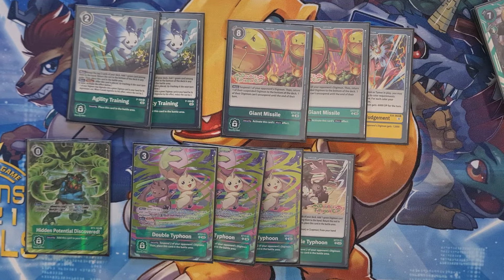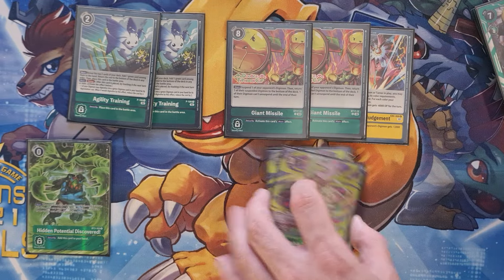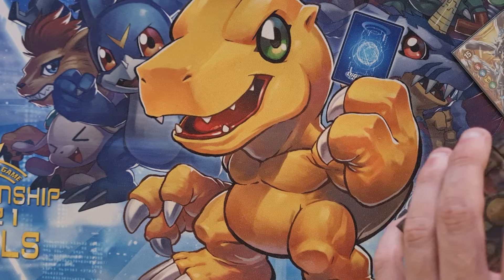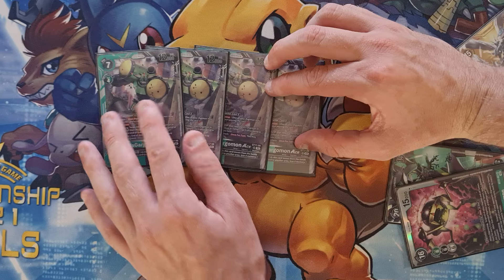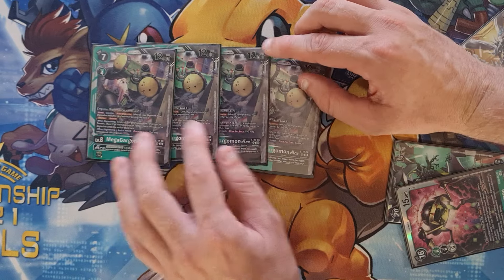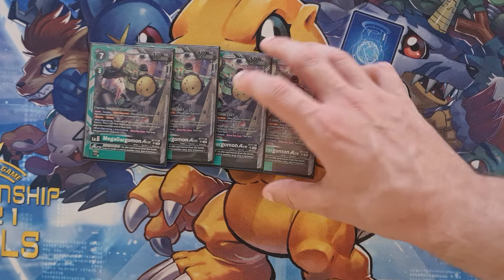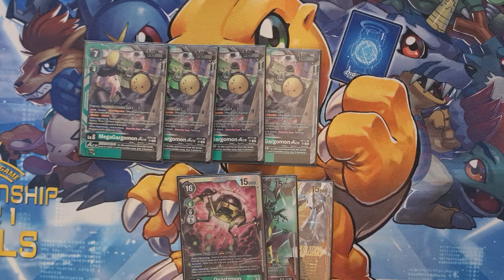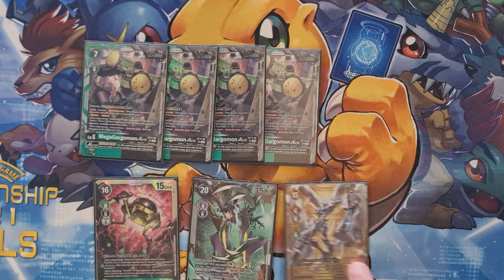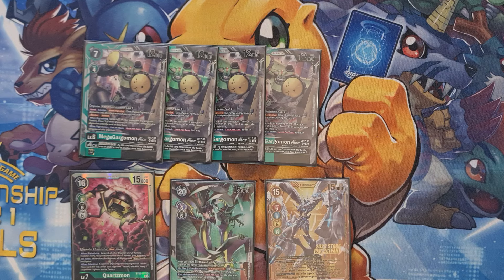The 7s are the interesting part. Along with the options, we're playing Hidden Potential Discovered, because it's sensational. We are playing the Quad Double Typhoon - Quadruple Typhoon. Unfortunately I don't have the fourth alt yet, so if you know anyone selling it, hit me up. I am looking for that last one because it is the prettiest card in the game, dare I say. It's got really nice foiling and texturing and it's just gorgeous. In terms of other options, we've got Agility Training, and we've got Giant Missile and Another Heaven's Judgment. It looks like a lot of level 7s for how many level 6s we play.